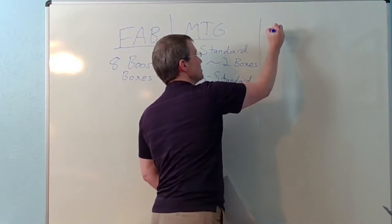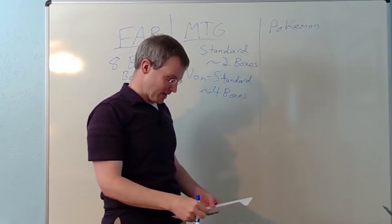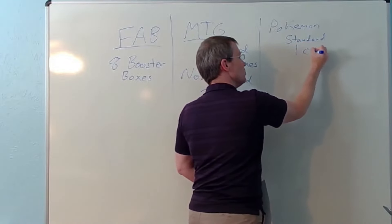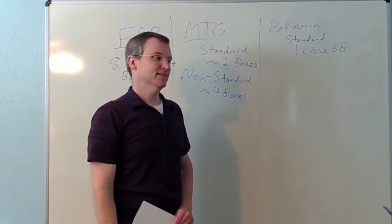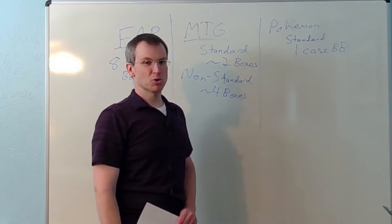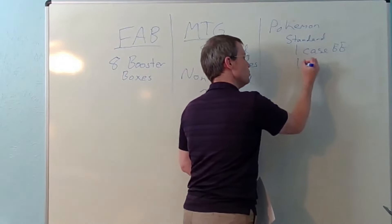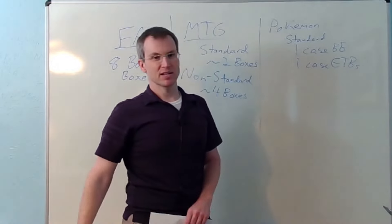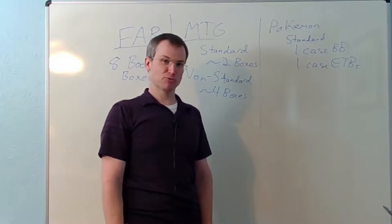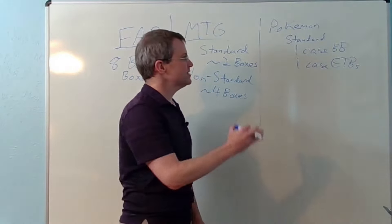Moving on to Pokemon. Pokemon can get a little crazy because they only have one kind of booster pack but tons of types of boxes. For standard Pokemon, I get one case of booster boxes — that's six booster boxes. As you've seen in my long-term data videos, Pokemon compound annual growth rates are 20%, 30%, 40% year over year for decades. I also get one case of ETBs — Elite Trainer Boxes. In my data comparison videos, ETBs outperform booster boxes. So if booster boxes are getting 20–40% compound annual growth rates over a decade, ETBs do a bit better than that.